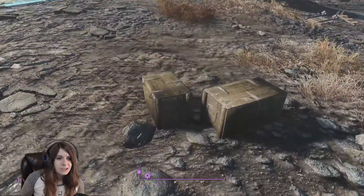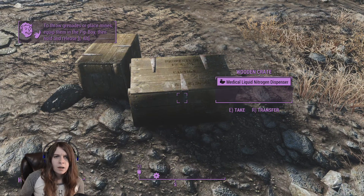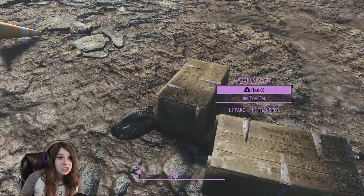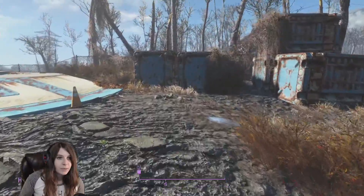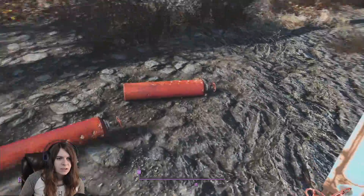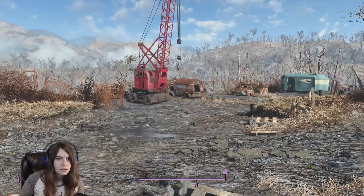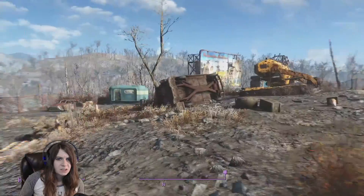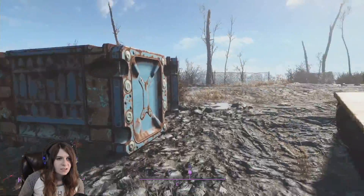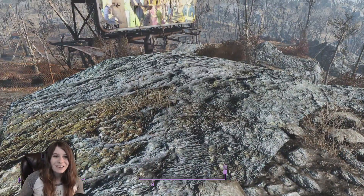Looks like we got ourselves a space forklift. Oh, is there stuff in here? Equip them in your Pip-Boy and then hold and release left alt. Medical liquid nitrogen dispenser. Oh my goodness. I need to make sure I loot the heck out of this little area. You're flashing — maybe because I made all that buzzing noise? I'm sorry, I didn't mean to make the buzzing noise. I don't know what that sound was. Doesn't sound good, whatever it was.